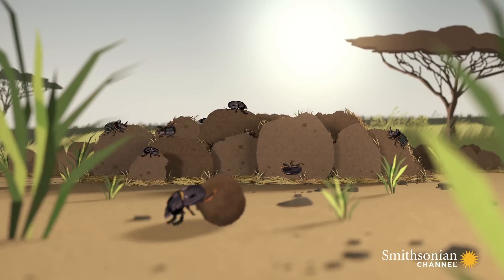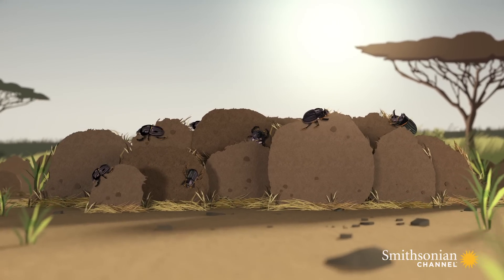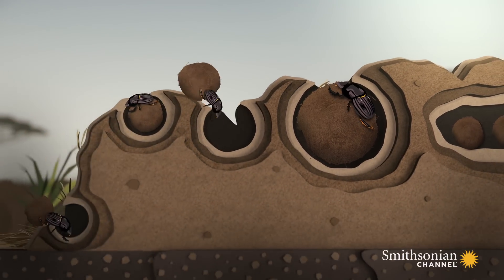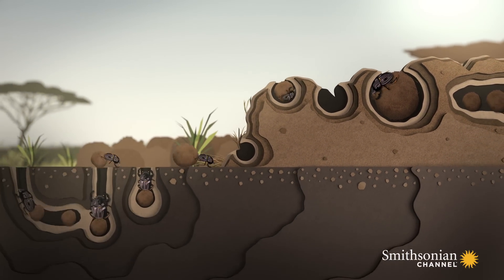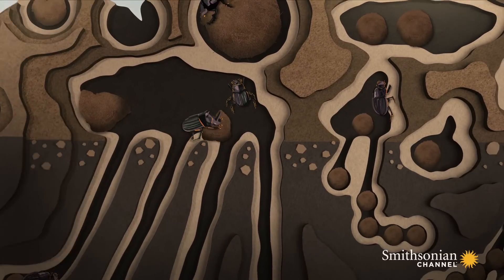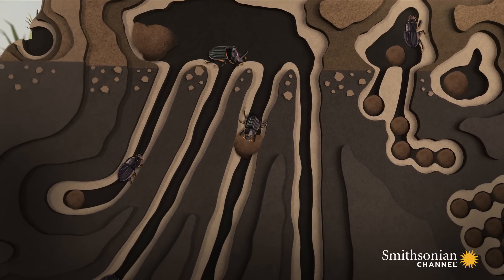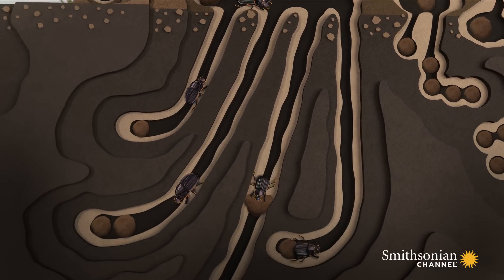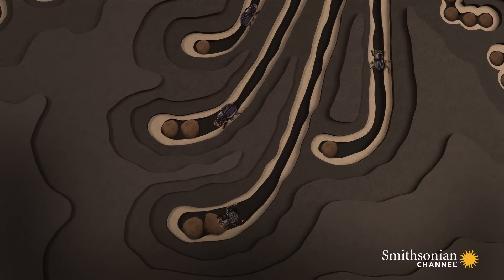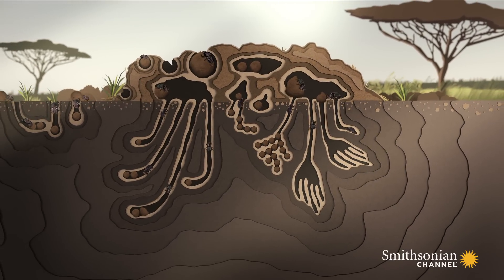Out of the world's 6,000 dung beetle species, these two main mafia families rule this savannah. The rollers make their balls on the surface, roll them several yards away from the dung pile, and bury them in shallow tunnels around 8 inches deep. But the diggers excavate intricate tunnels directly underneath the fresh dung pile. These tunnels can extend three feet below the surface, complete with chambers and storage rooms.